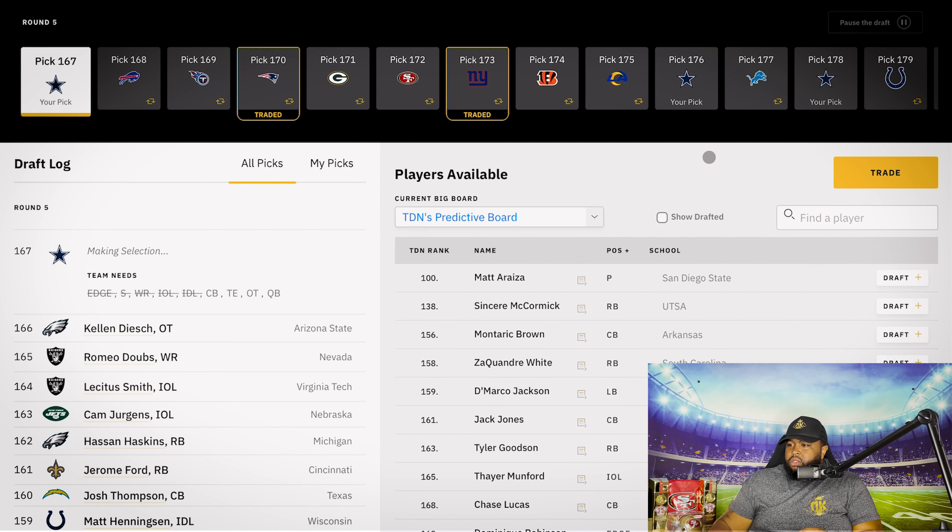Otito Agbania from UCLA — depth at that defensive tackle spot. That fell perfectly for me at 155.